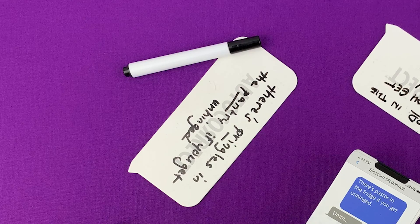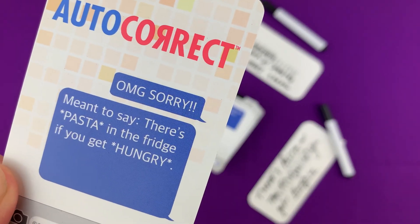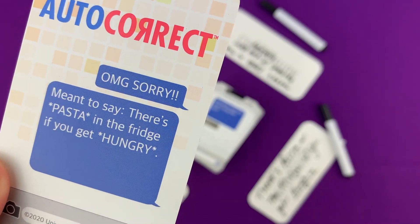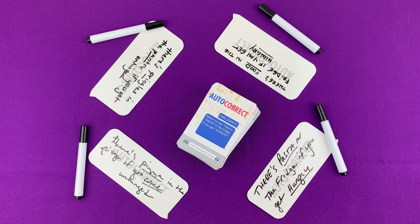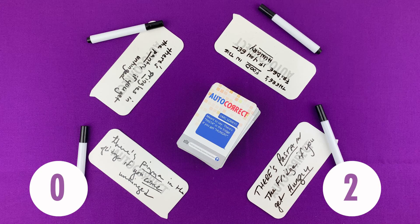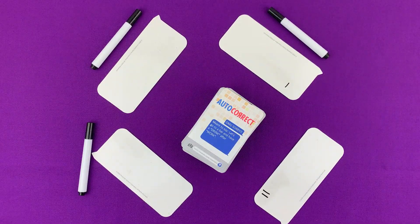Some of your guesses might sound as bad as Siri. After all answers are read aloud, flip over the top card in the deck to reveal the corrected message. Players score one point for identifying each incorrect word and replacing it with the right word. Use the back of your guessing board to keep score throughout the game.